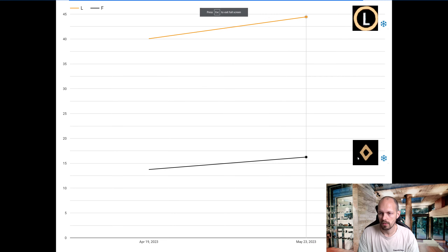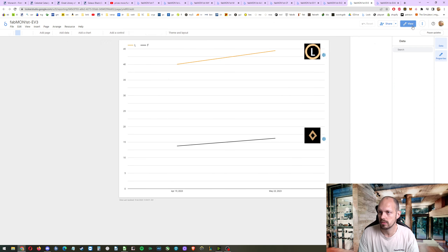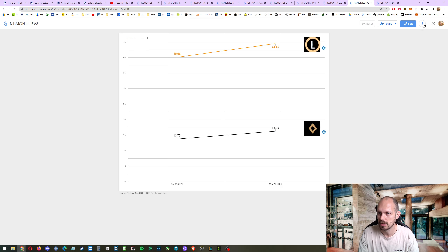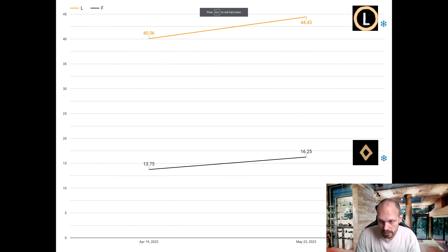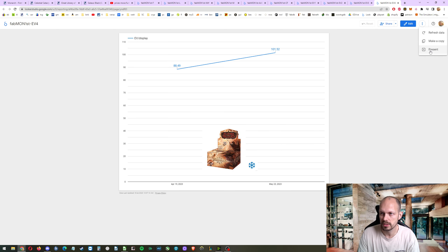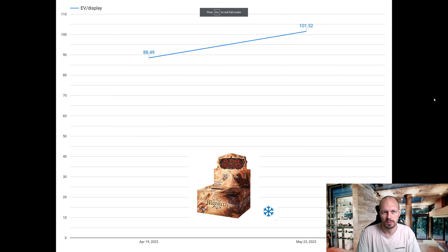The most expensive category is the fabled — it is a cold foil. Let me add the data labels: the average price contribution per box is 16.25 for the fabled and 4.45 for the legendaries. They add a big chunk of value. The expected value for one box is over 100 — last month it was 88.50 and now it's 101.50 at Card Market low prices. It's been fun doing this for an older set as new work for me.